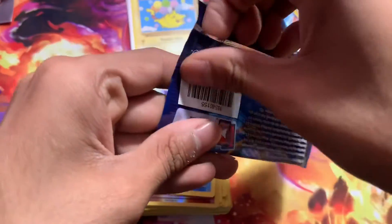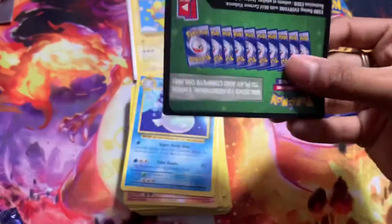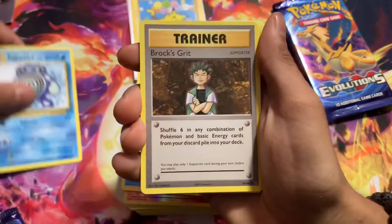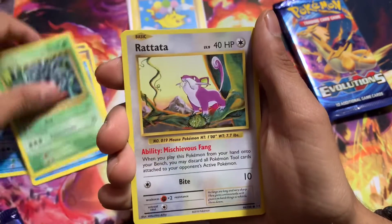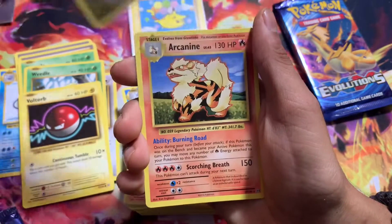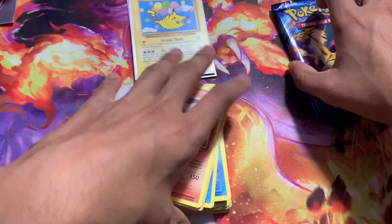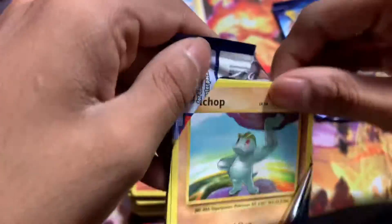My heart is beating — I wish I could put my pulse on screen. Three from the back. We got Poliwhirl, Brox Grit, Professor Oak's Hint, Staryu, Tangela, Rattata, Weedle, Voltorb, Reverse Voltorb, and... oh my god, I thought that was a Charizard. I genuinely believed we did it — we are on the Charizard artwork. But we got Arcanine non-holo. That would have been perfect.